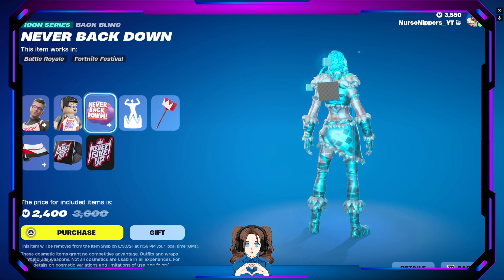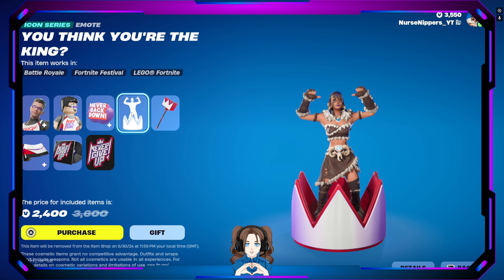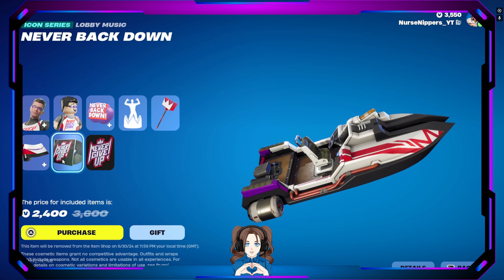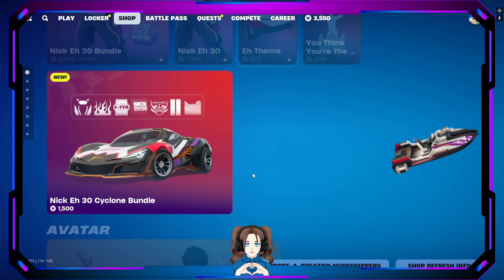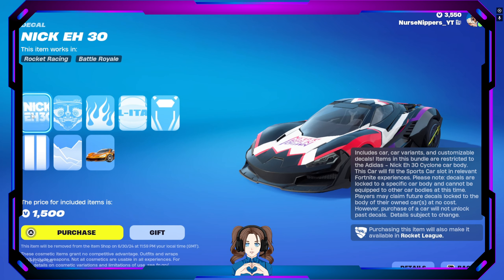We also have his Lego version, the Never Back Down back bling which is reactive, the You Think You're King emote, the Crown pickaxe, the theme rap, the Never Back Down lobby music, and the Never Back Down jam track. He also has a version of the Cyclone car — this is the Nick EH 30 version. So if you have the Cyclone car and haven't been on for a while, you might want to load on because you're going to get this free wrap.